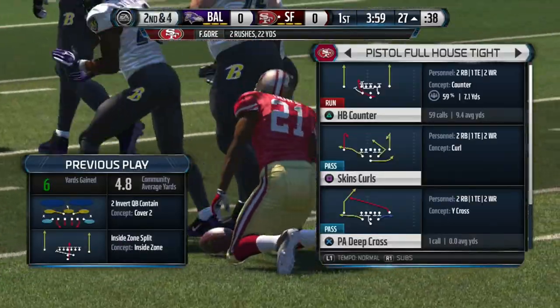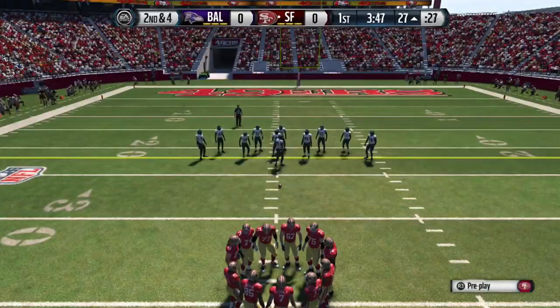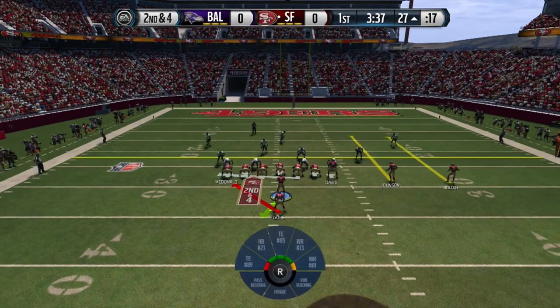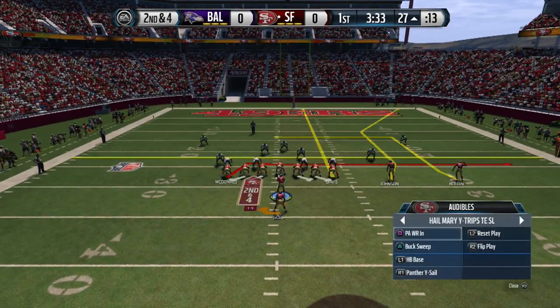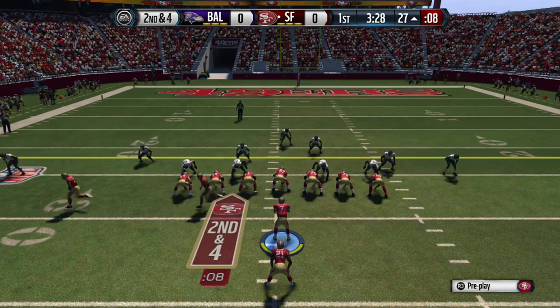You've got to make those reads. A lot of people have a hard time stopping the run, so if they can't stop a simple counter to the outside, or they're overplaying the outside, you can definitely audible down to an inside zone — or as you guys can see here, a strong power. We've got more people on the right side so I like to flip it.